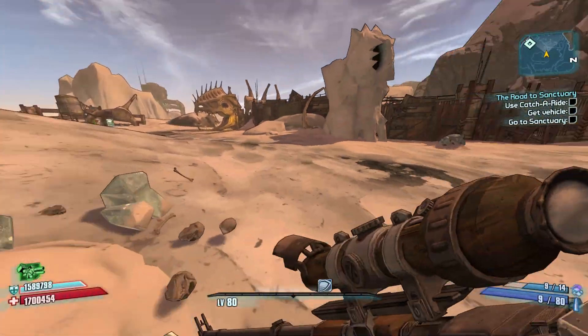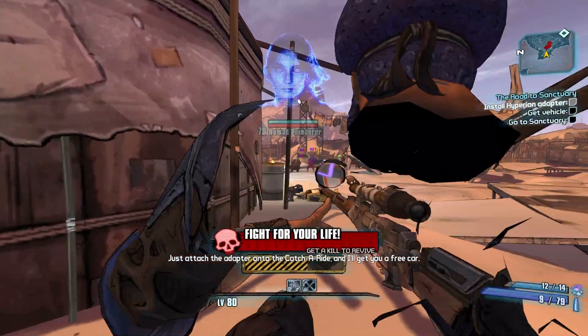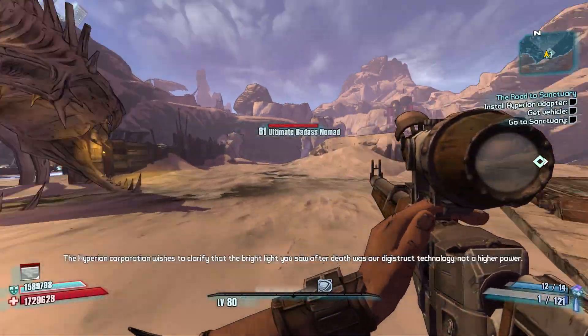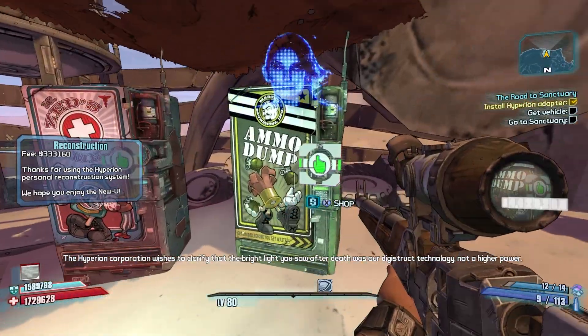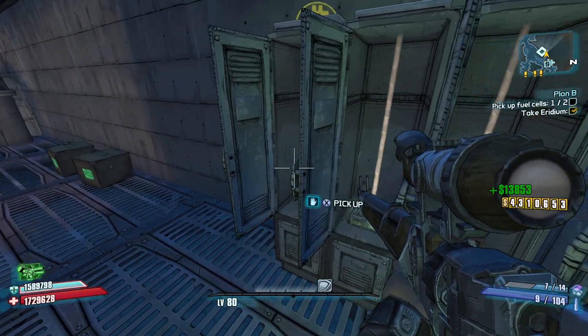That was an inauspicious start. Things are gonna get good once I get the Unkempt Harold and the Fastball — things are gonna turn a corner for me. Oh my god, I was almost around the corner. Good news — that was a tactical respawn because we were ready; we didn't need to do anything else over there. We're good.